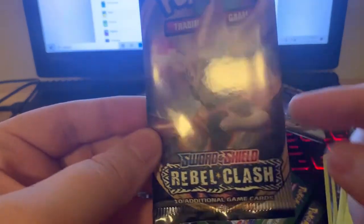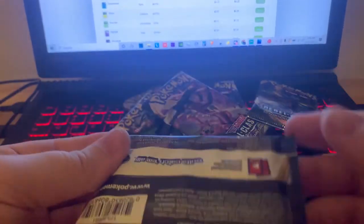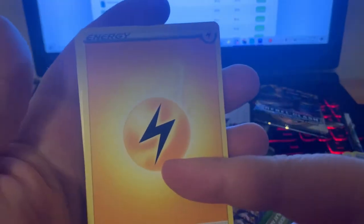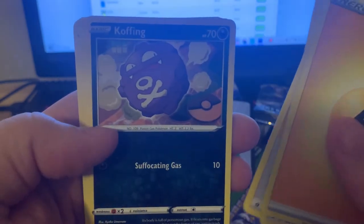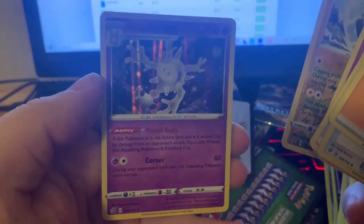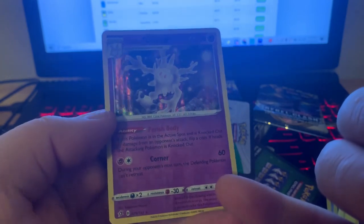Alright, this is the last pack of Rebel Clash — it has a Cinderace on it. Maybe we get a Shiny Frostmoth, that would be cool. I believe Rillaboom is also in this; a VMAX Rainbow Rillaboom would be sick. There's a ton of stuff we could get that would be super sick. We have Electric Energy, Pokeball, Pelipper, Speed, Electric Energy, Koffing, Shinx, Galarian Yon Mask, Applin, Reverse Morpeco, and a Holographic Galarian Corsola. We did get a little bit of last-pack magic with a Holo. Look how the Holo kind of fades all the way through the card — interesting.